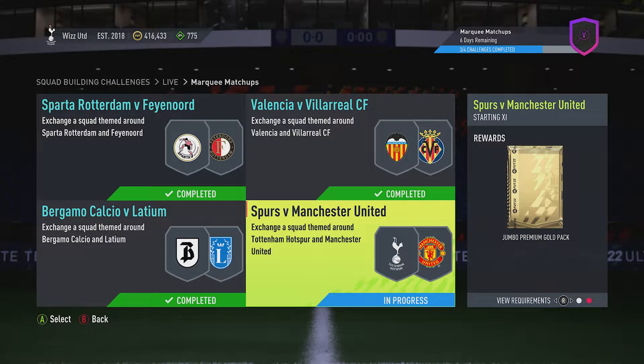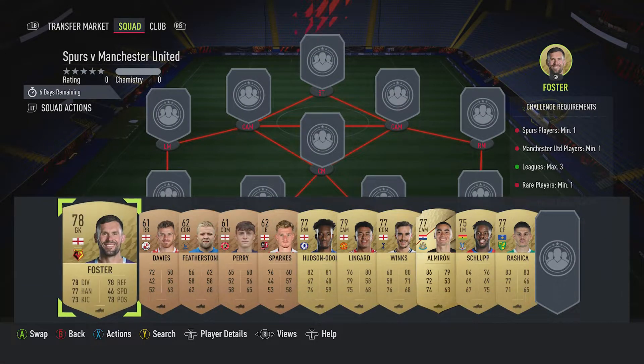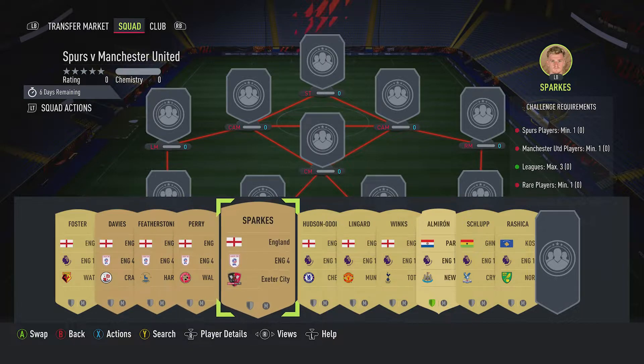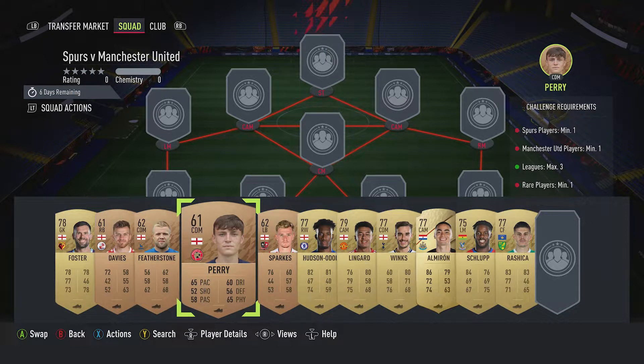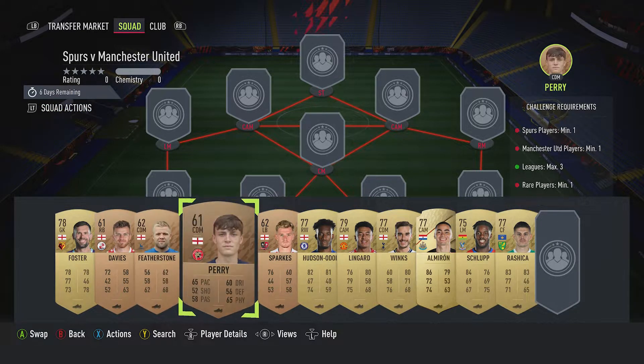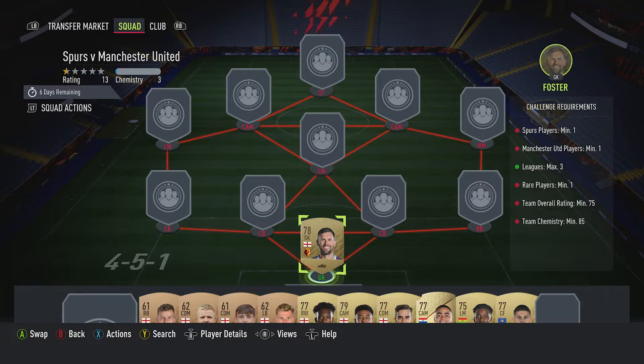Billy Wiz and Gamer are back online doing the fourth and final Marquee Matchup for this week: Spurs vs Man U. We get a Jumbo Brumium gold pack back for completing it. It costs around about 5,500 coins, requires no loyalty, no position changes. If these players go up, just get other English players from the English fourth in their position.